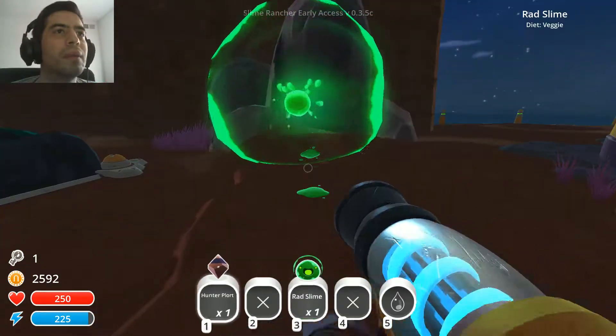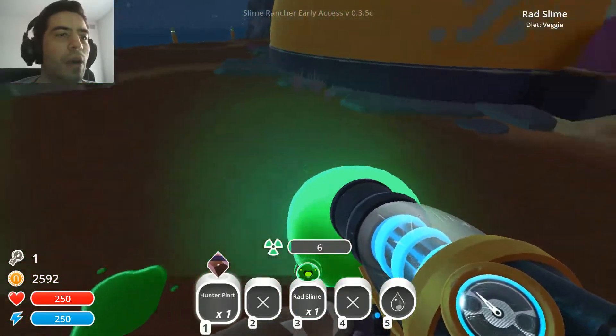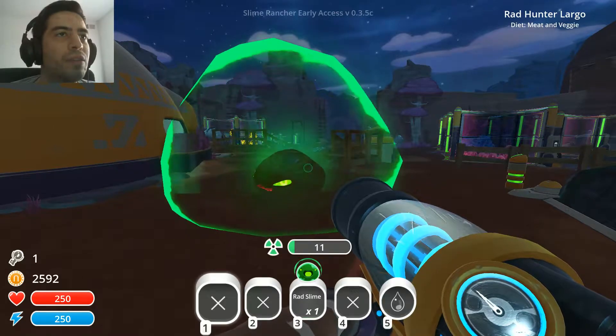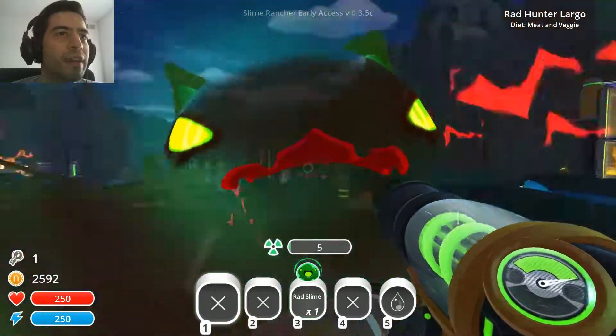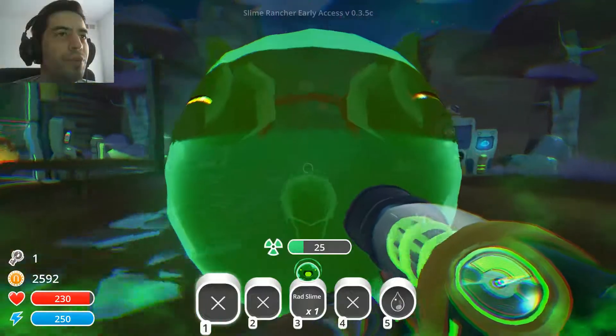Alright, Rad Hunter Largo — let's see if you'll be more friendly. Here buddy, eat that. He looks pissed off. Should I just give him food? We have to contain the situation over here. You're gonna — yep, do that. Don't worry though, I got you. Hang on in here for a minute.